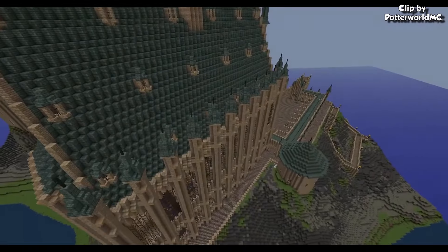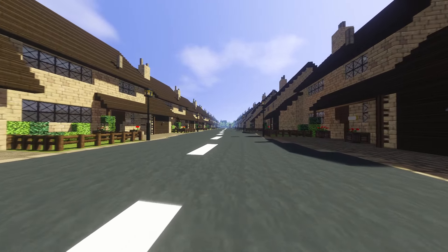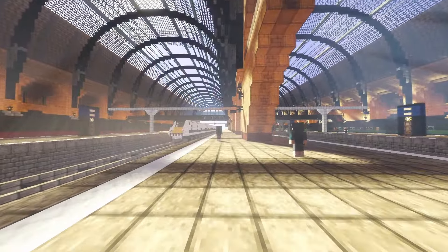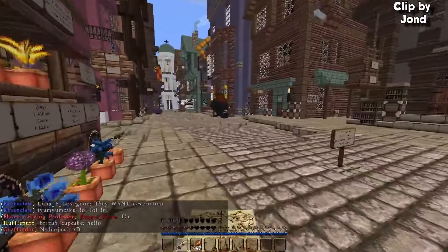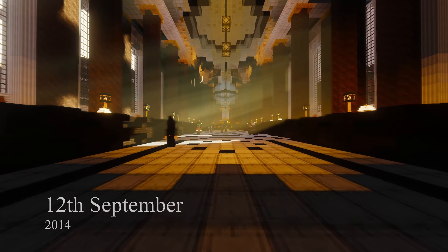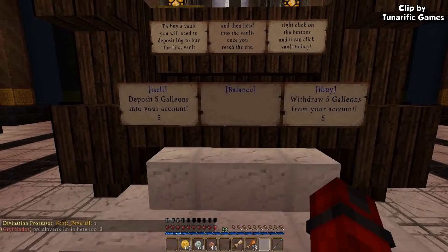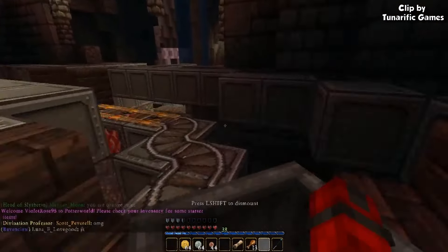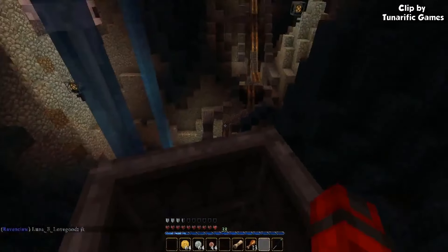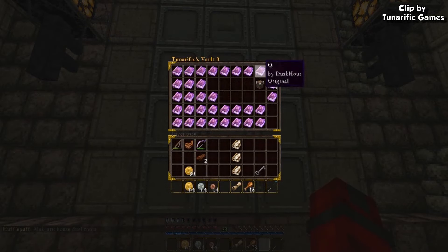A few months later the castle was finished and they started working on other things, such as Privet Drive — the road where Harry Potter lives — the St. Pancras train station, and also Diagon Alley, which is a wizarding alley and shopping area. They kept adding small updates, and on September 12, 2014, they added player vaults to the Gringotts bank. To unlock your first vault you had to pay 16 galleons, and to access it you had to go on a quite long minecart ride inside the bank. Back then you could unlock a total of 53 vaults, each with 45 slots for items, meaning you could store over 2,300 different item stacks in your bank.